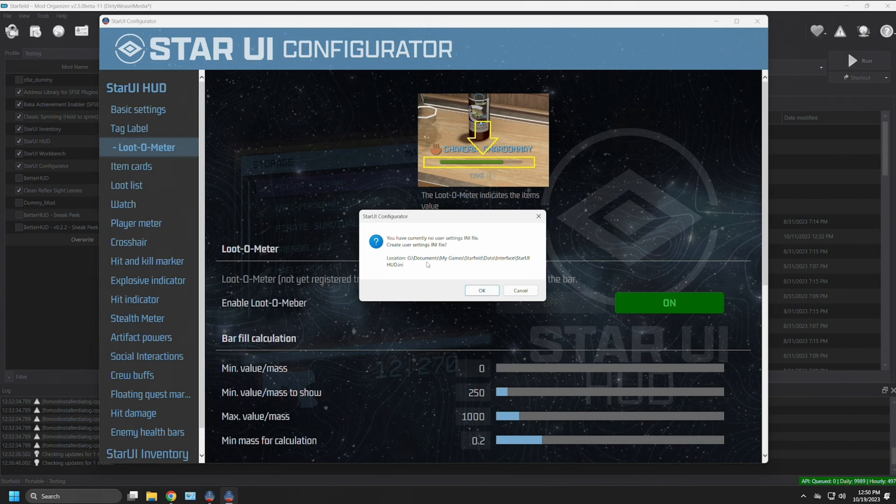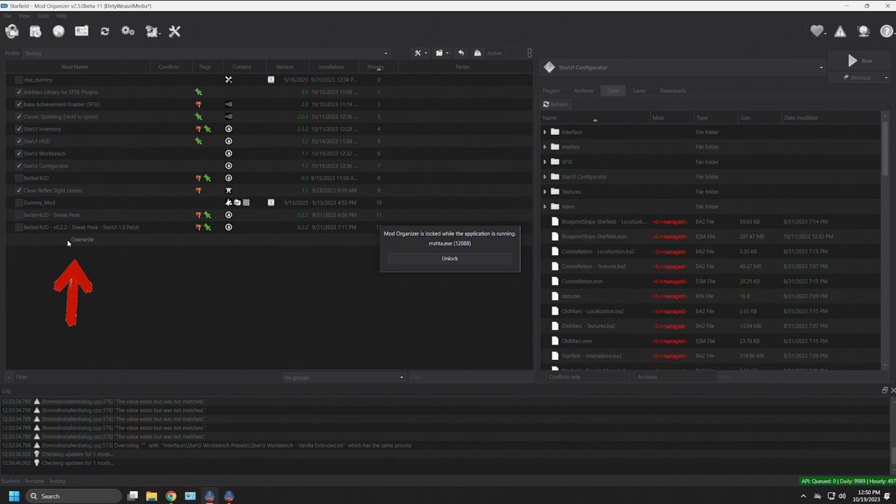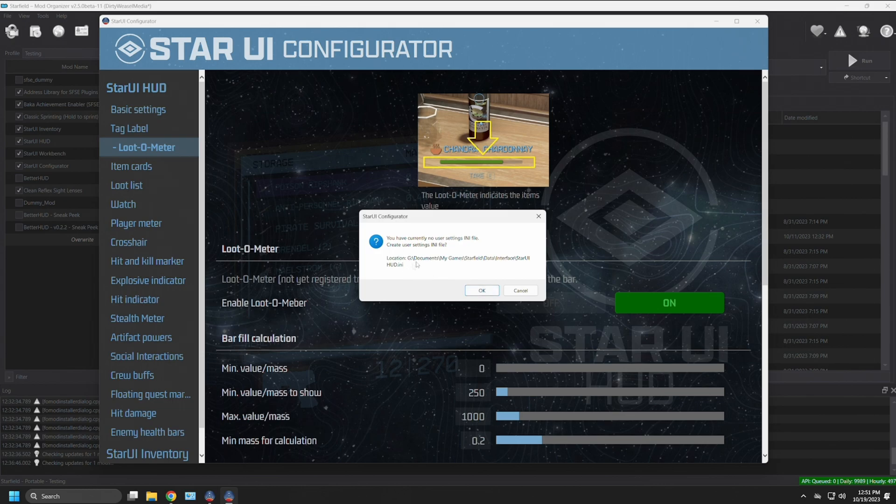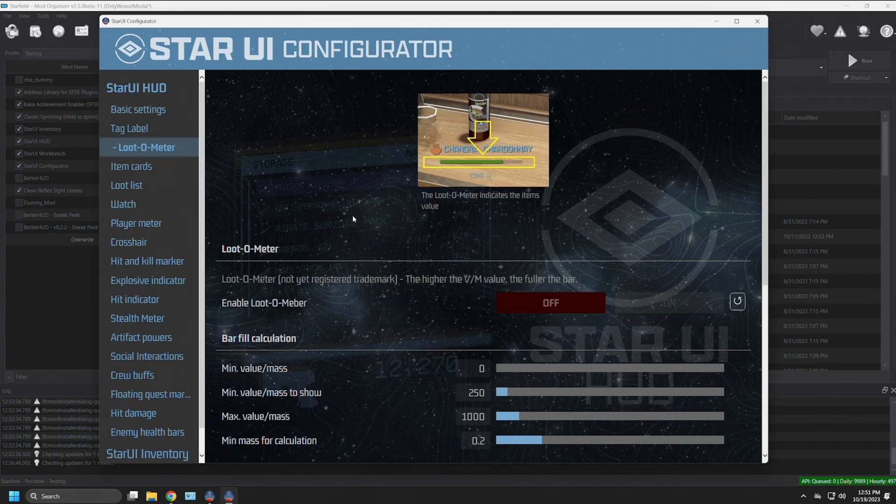You'll see a message: 'You currently have no user settings in the INI file — create user settings INI file.' It gives directions on where it will be placed. However, in MO2, it will not be put in your Documents folder — it will be dropped into your Overwrite folder. The Overwrite folder in MO2 is at the bottom of your mod list. Anytime something is generated — game photos, executable outputs, new files — it goes into Overwrite. This is a very important feature. Press OK.